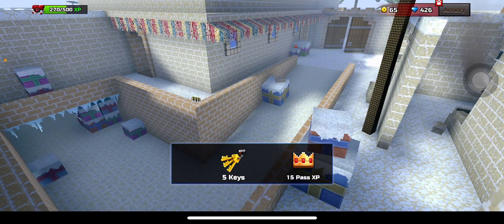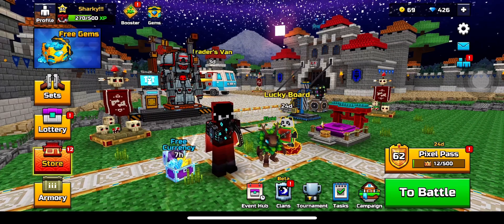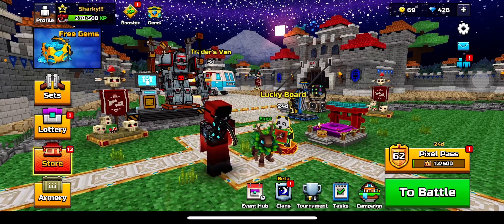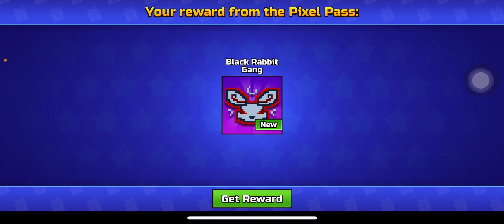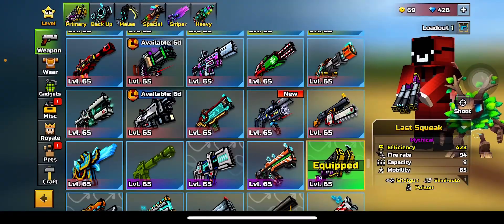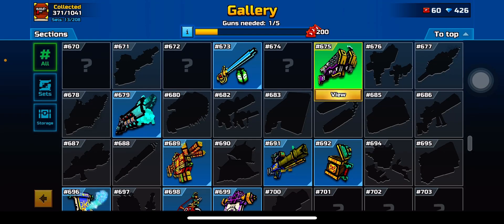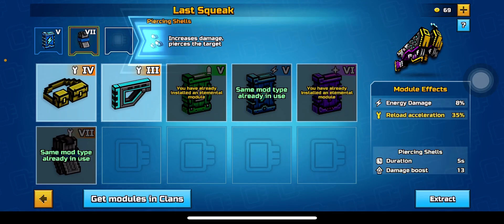Sticking in with today's deal — first up, free stuff. Black Rabbit Gang — okay, I'll be using that. Sticking in with today's deal will be modules, and I'm gonna guess that this module combination will be good.